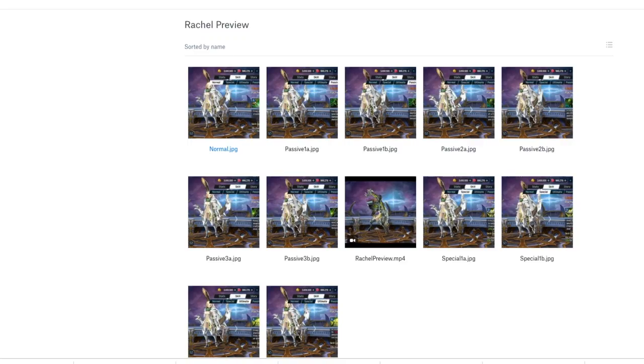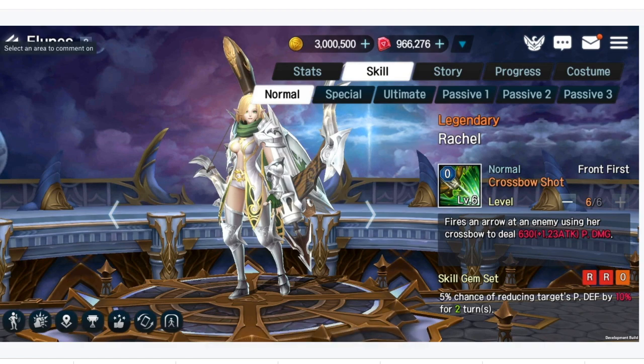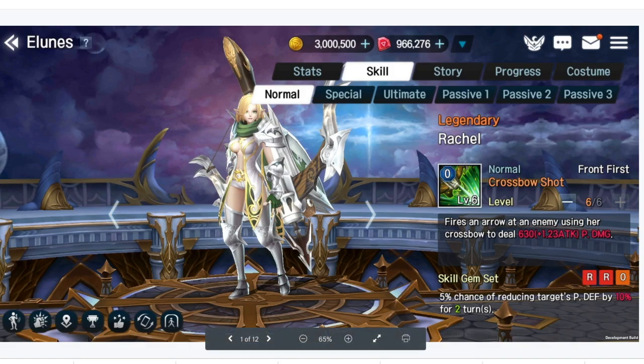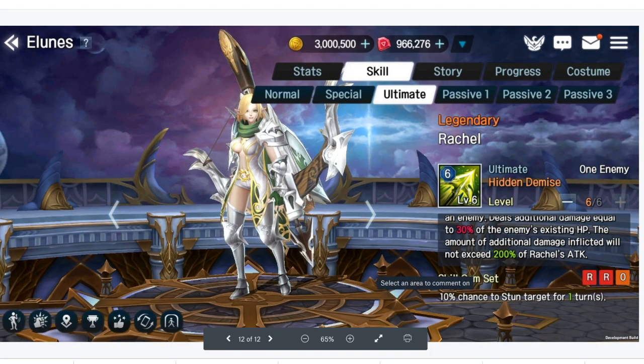We don't actually see her attack stats in the information shared from the game bill and the CMs. But if she has decent attack stats, that's going to be some massive damage. The 30% of existing HP is relevant because you're not hindered by maximum HP — it always does 30% of whatever they currently have, as long as that doesn't exceed 200% of Rachel's attack. At that point you're just doing additional damage of 200% of Rachel's attack. It's a 6-soul ultimate, so it is heftier.